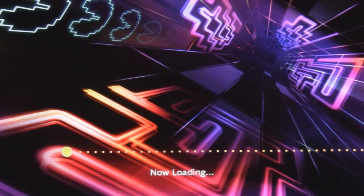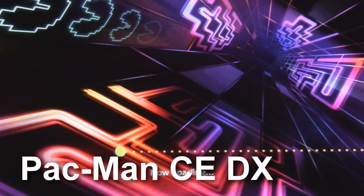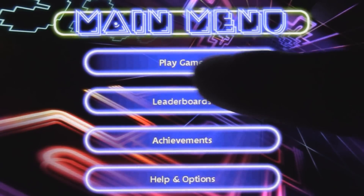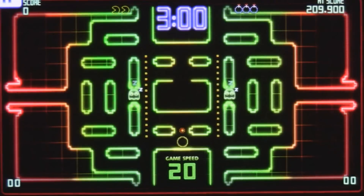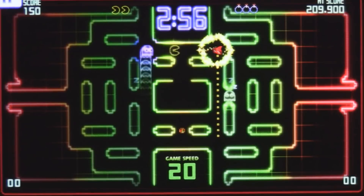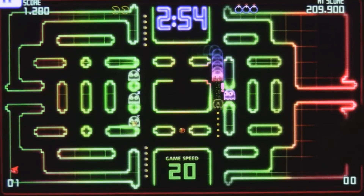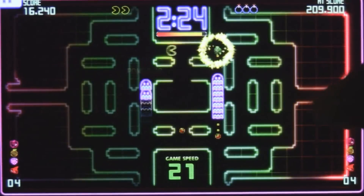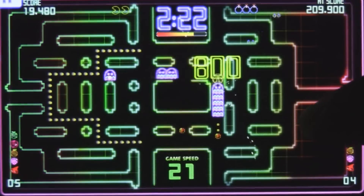Wrapping up our action-adventure category, we end with Pac-Man CE Deluxe. This isn't your grandpa's Pac-Man — the gameplay is rewritten so that the experience feels cinematic and addicting, and the presentation is fabulously vibrant. It is one of the most expensive Xbox Live titles at $6.99, and you will only get about an hour and a half of gameplay, but the experience is worth paying and playing for.